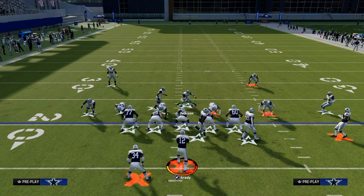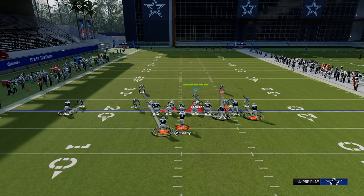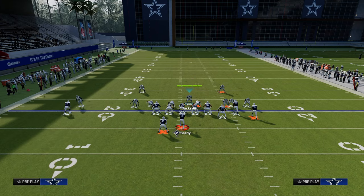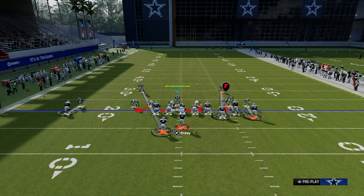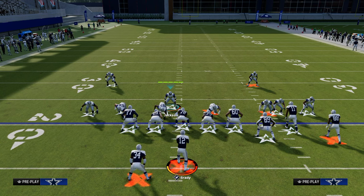That's something really important to note. One real advantage is you can take this defensive end and actually cross-man him onto that tight end. I also briefly talked about the potential to get a four-man rush. The way you get a four-man blitz is to overload this left side.